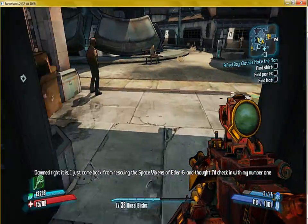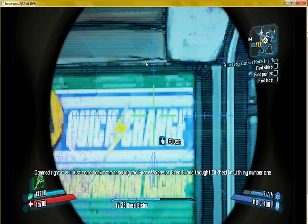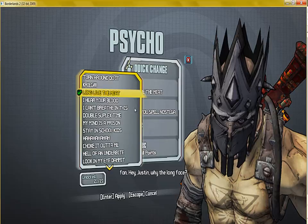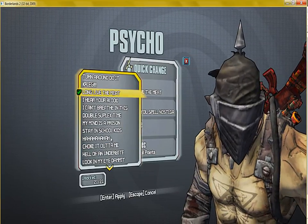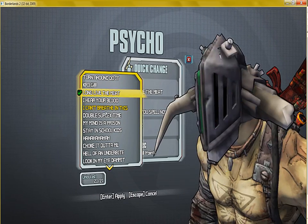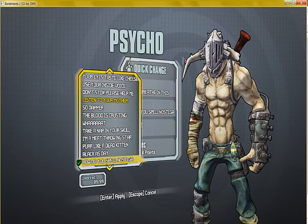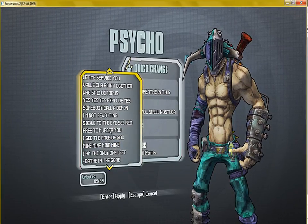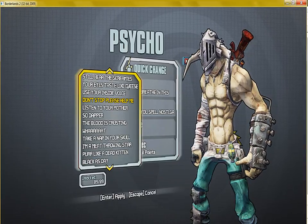If we go to the Quick Change station, we can see now that we have all of the customizations, which I didn't have before. And you've got all of the color schemes that you can possibly wish for — we've got 89 out of 89 there, and we've got 21 out of 21 here.